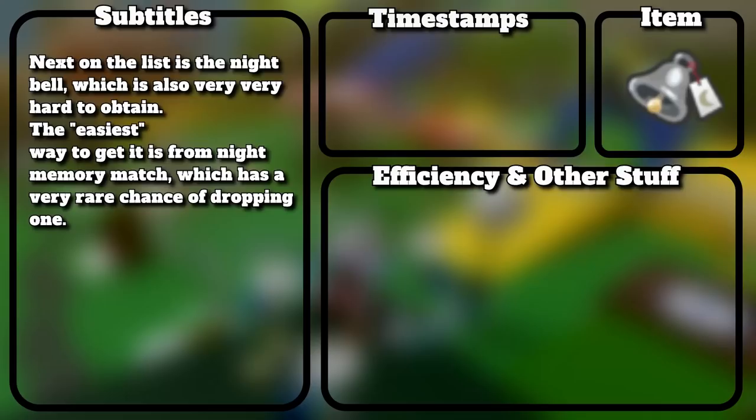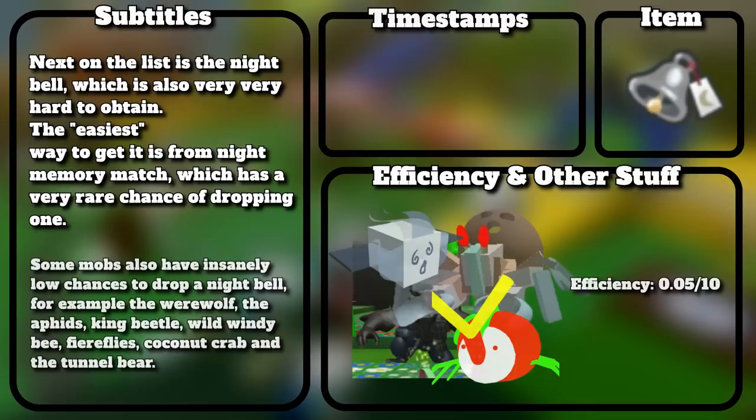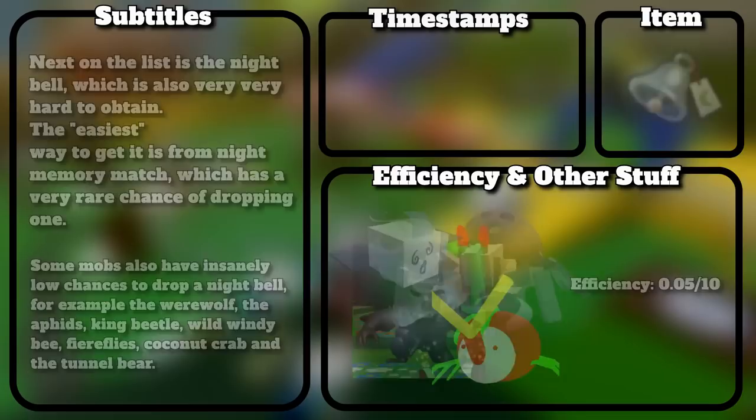Next on the list is the night bell, which is very hard to obtain. The easiest way to get it is from Night Memory Match, which has a very rare chance of dropping 1. Some mobs also have insanely low chances to drop a night bell — for example the werewolf, the aphids, king beetle, wild windy bee, fireflies, coconut crab, and the tunnel bear.